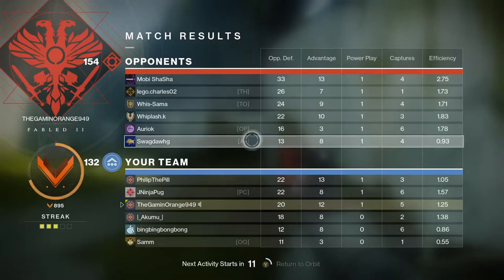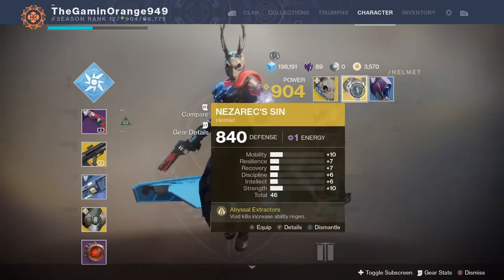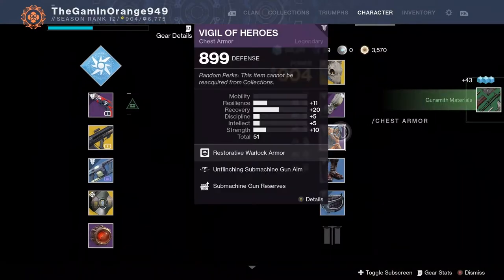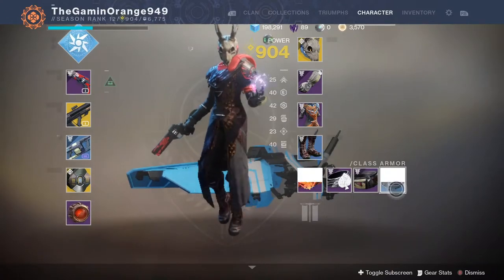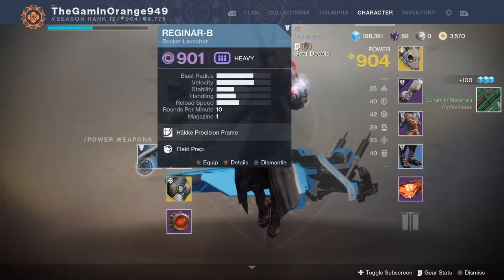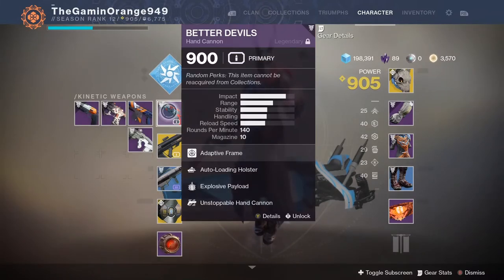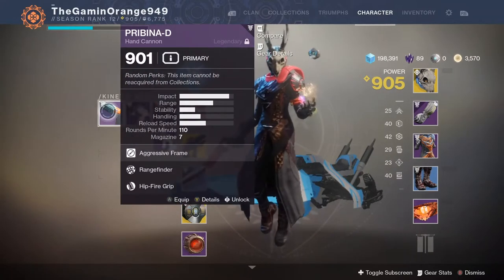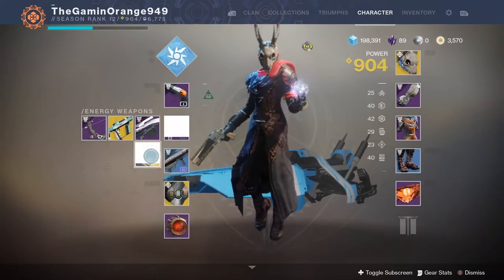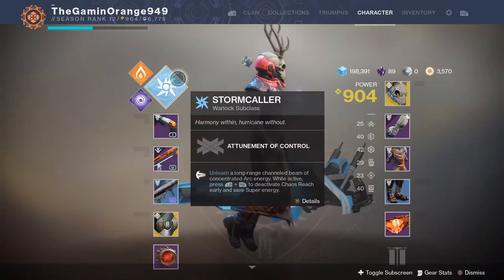Alright, what loot did we get? A shitty helmet — I could keep that for infusing. Let me get rid of these. Got new boots and a new bond. Let me get rid of that — a new power weapon, get rid of that. Alright, let's rethink my build real quick. We're gonna do another match. This time I think we should try the Primida — or Primida, I can't pronounce it — it's another good hand cannon. And then we'll run the Wishbringer shotgun. We're still sticking with Stormcaller.